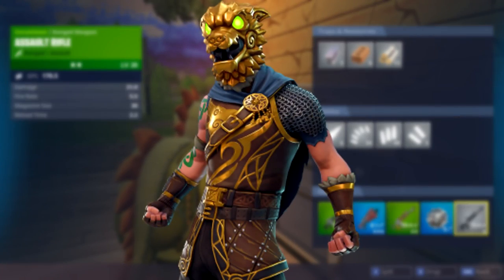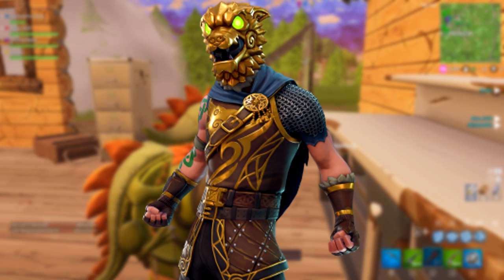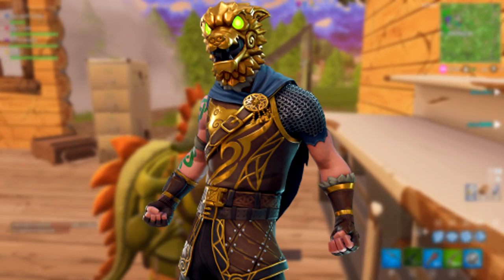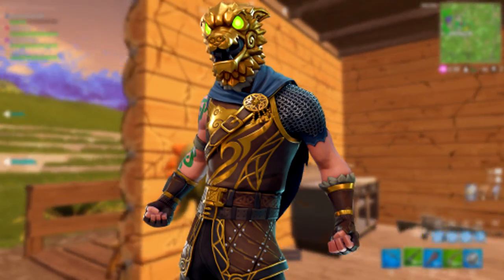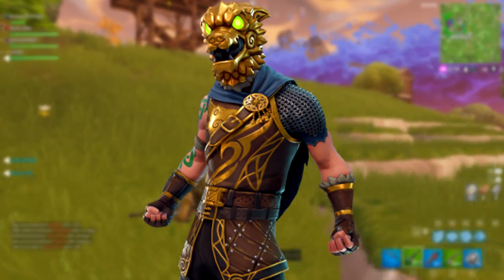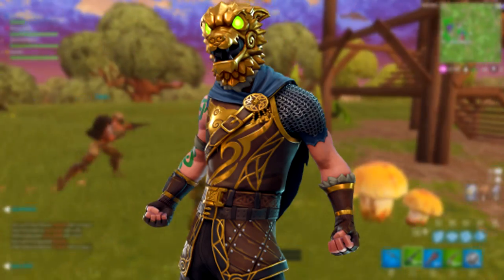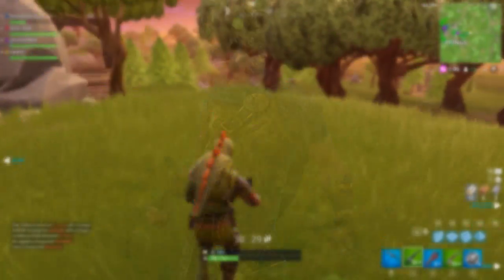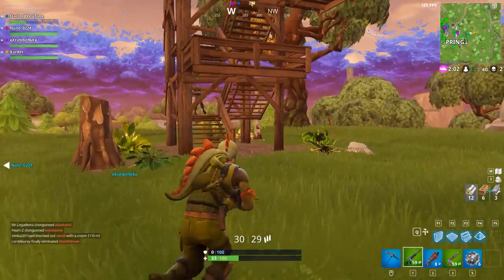Look how sick that skin is. I honestly thought the Wukong skin couldn't get any better, but then they bring this one out. He's got a wolf helmet on that glows with green eyes — that is insane. Unfortunately there is no actual back bling with it, but he does have kind of a cape, he's got the cowl and everything like that. Of course I'm gonna purchase it — it looks sick.